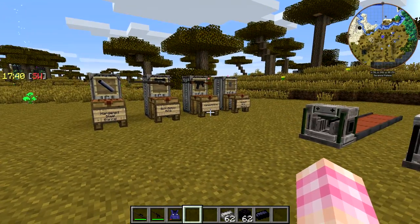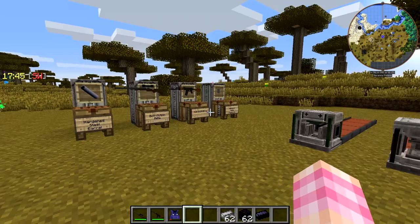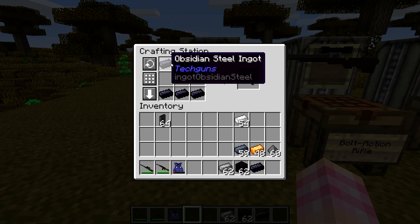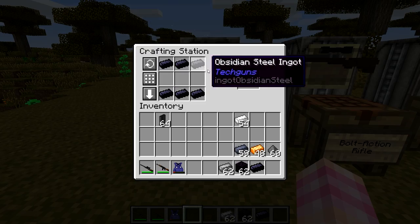Next episode, we'll talk about some of the simple armors that the game adds, and we'll need obsidian steel for that as well for some of them. So, get yourselves six of the obsidian steel ingots and you can craft a hardened steel barrel, just like so.